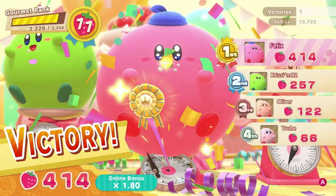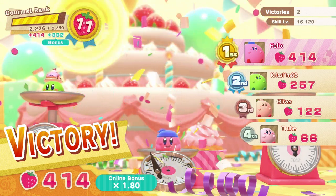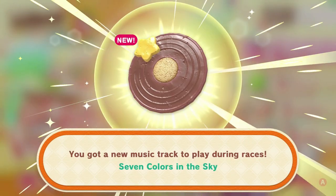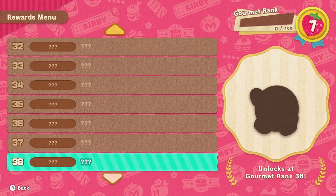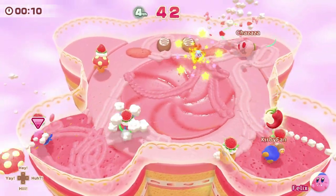Much confetti is in the air, and the distribution of the game's cute collectibles and unlockable items takes place. You've got costumes, different Kirby colours, and new music tracks for races to gather up as you raise your gourmet rank with XP. With 135 gourmet rank levels to work through, it's going to take some serious strawberry munching to see it through to the end.